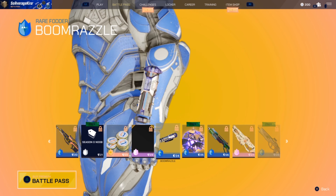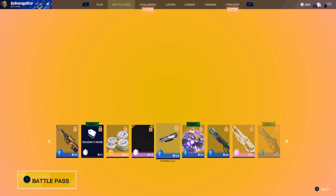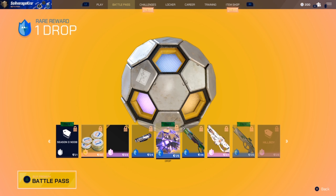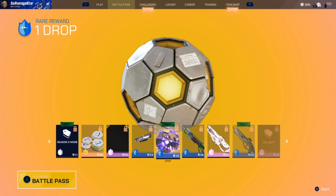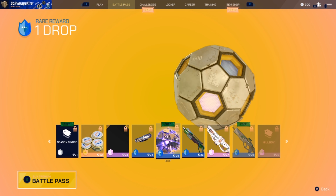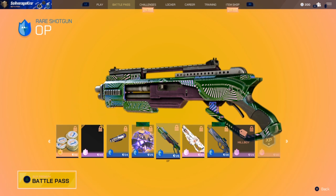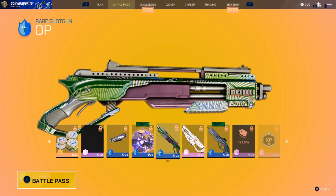Another portal gun — every time I see that on the battle pass I think it's a scope. Can you put a scope on some guns? No, it's just the portal gun. I'm sure it'll go well with some other things. We have another rare drop — I think that's three drops now. I'm going to do another video on just opening a ton of drops; that'll be the next video, so stick around for that.